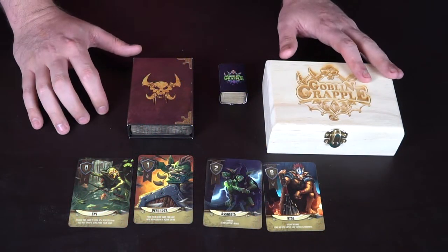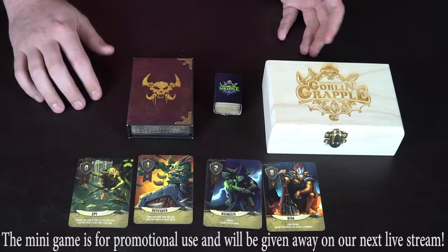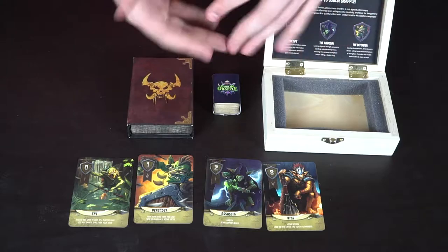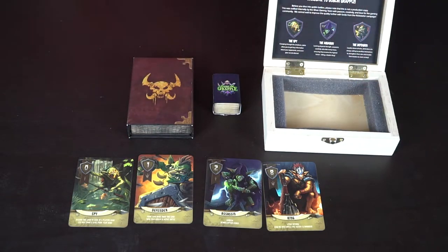The game comes with a magnetic box along with the cards. There's a special Unfiltered Gamer version, and options for a handcrafted wooden etched box with little mini figures. Here are the contents for Goblin Grapple — the mini game box and deck box. The wooden box comes with a small reference card, and all of this is prototype material that may change after the Kickstarter is completed.